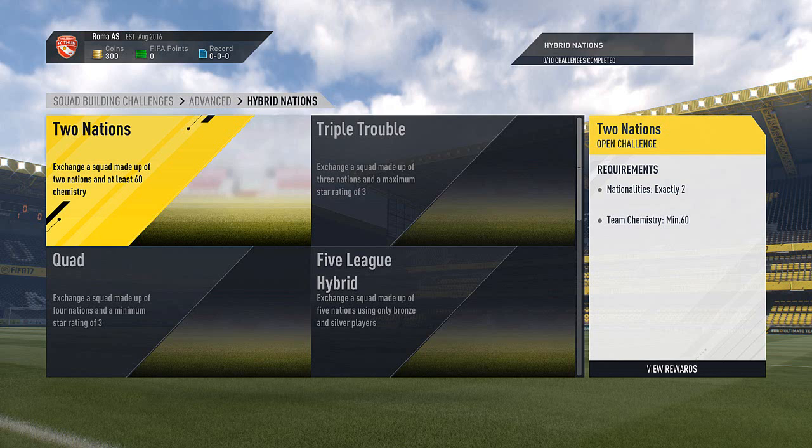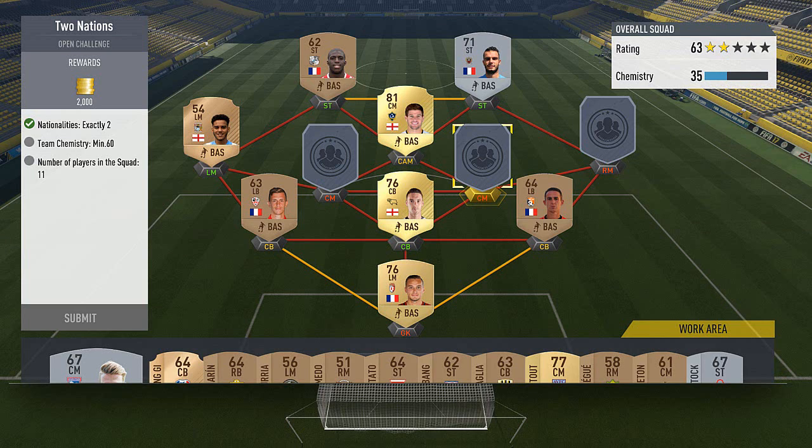As you'll see on screen now, there are a few screenshots. You've got different challenges that you need to do — it's basically building a squad. There'll be hybrid challenges, and on the left in this image you'll be able to see that there are specific things you have to hit in order to do it — two nations, a certain level of chemistry. And then once all of them are ticked, you submit it and that challenge is complete.